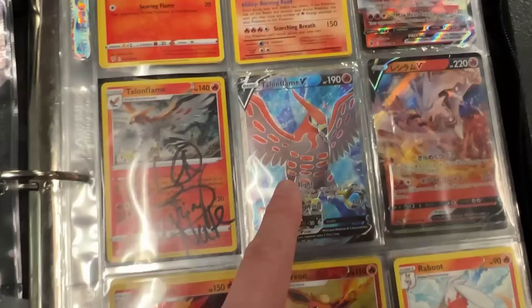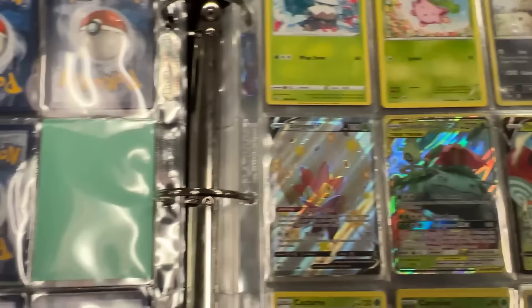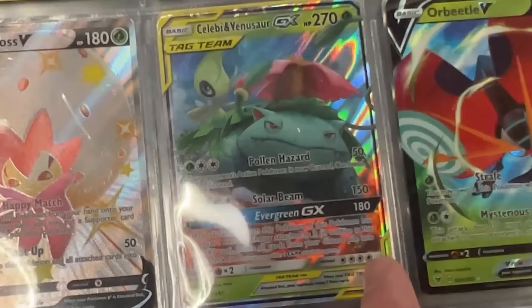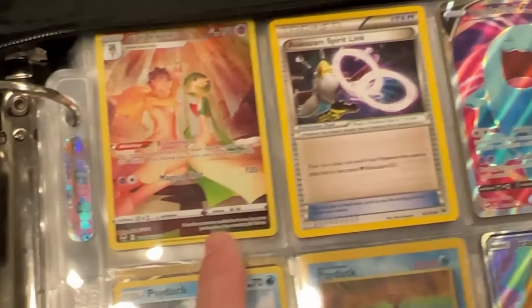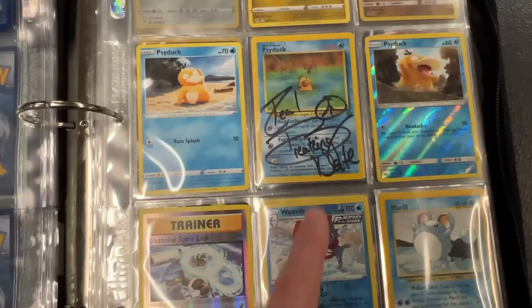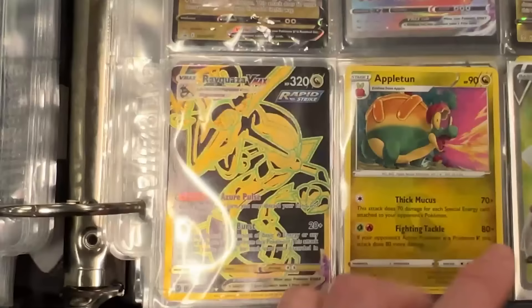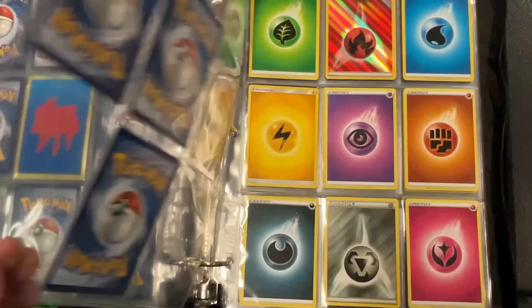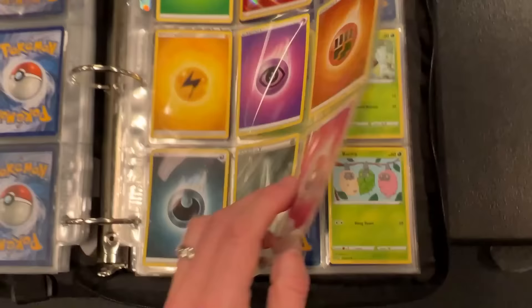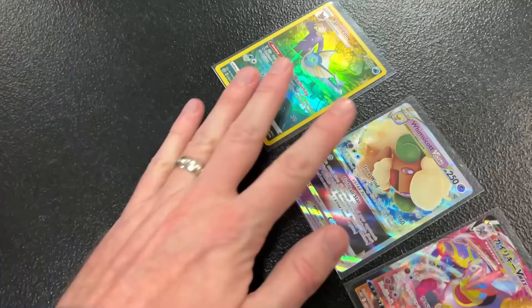I remember how much you enjoy Talonflame, so I don't know if I have any Talonflames in the binder unfortunately. We got Weedle. Celebi/Venusaur, we got a Wobbuffet right up here, look at that — we got Gardevoir, beautiful Gardevoir from Silver Tempest. More Psyducks — this is the best page right here! We got some gold: Quagsire, Rakuza, and then we have all the different Pokéballs on one page, a bunch of different energies, reverse holo energy included, and the fairy energy. We miss fairies so much.